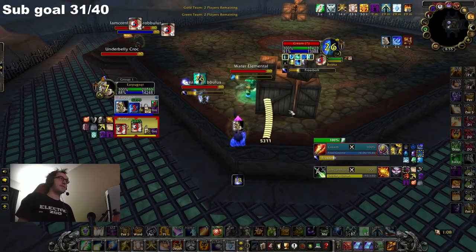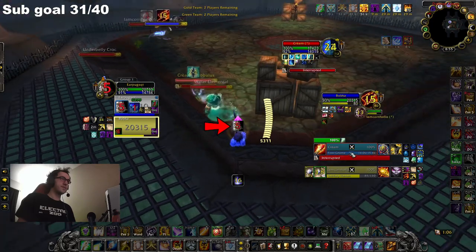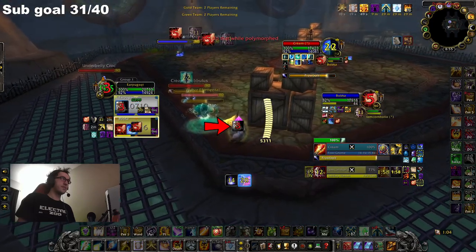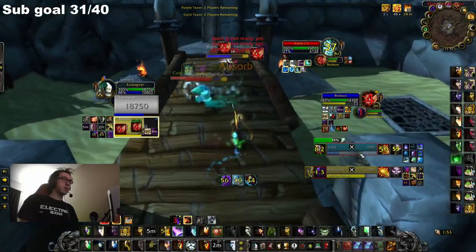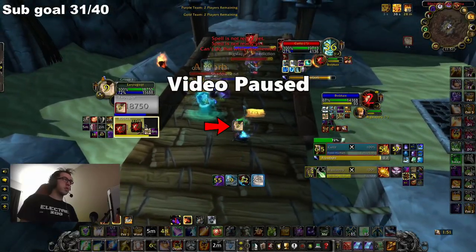So in order to make that happen, they are always going to be looking at who they can Polymorph or Sap, as well as who they can stun and kill. The second most important CC to be aware of is Blind.